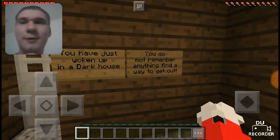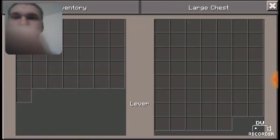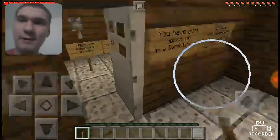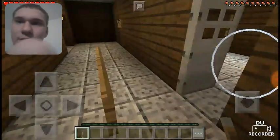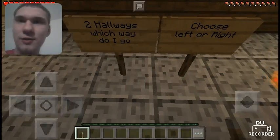What's up, it's X2 on the boy here, welcome! Let's play another horror map. Oh, we got keys! First key — we gotta do these two hallways. Which way do I go? Choose.